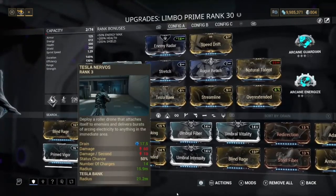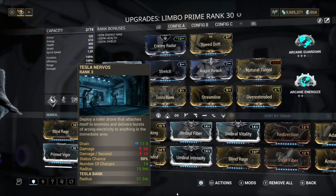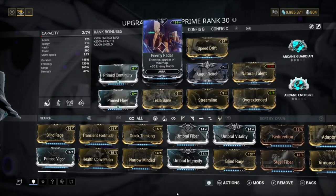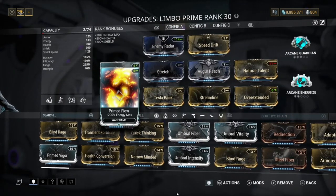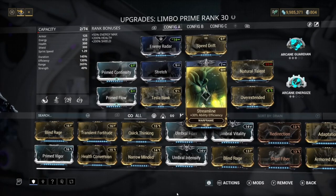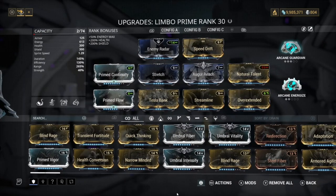What we have is the Tesla Nervos Warborn ability for our first slot on Limbo. This is basically what makes him into a nuke — you need this mod. If you don't have this mod, it is not going to work. We also have enemy radar, speed drift for casting speed, Prime Continuity, Prime Flow for duration and energy, Stretch, Auger Reach, Streamline, Overextended, and Natural Talent.